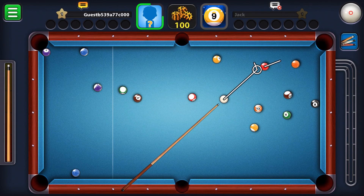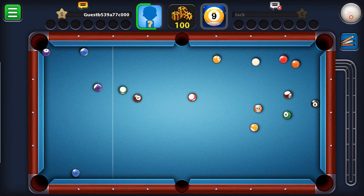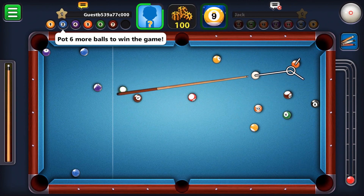I think that should be going down. I'm trying to put some spin on it — does it work? No, it doesn't seem to be working. What's going on? You are solid now. Yeah, the cue doesn't seem to be spinning.